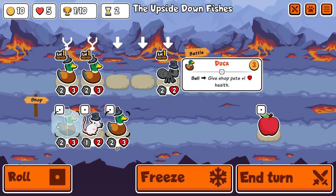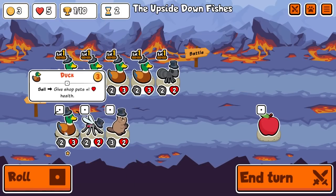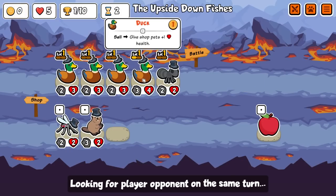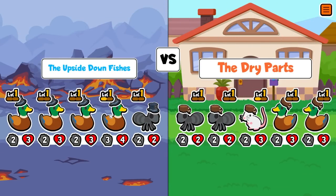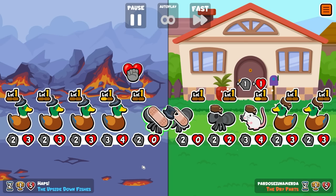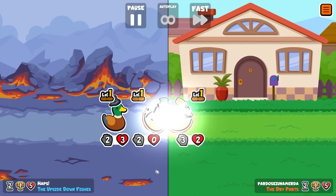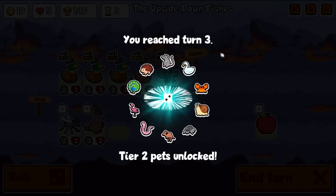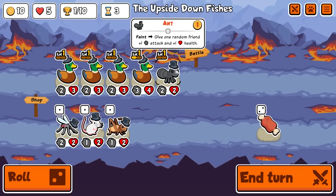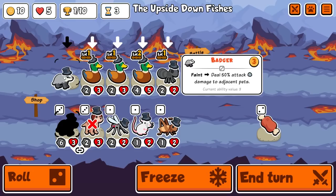We're one duck away from a level three, so we'll level up these two ducks next turn. That'll give us a tier three, and then we'll probably pick up that tier three no matter what. Don't mind taking the draw there. We'll tier you up and honestly, we'll take the badger I guess.